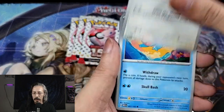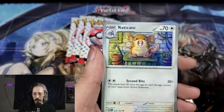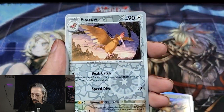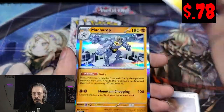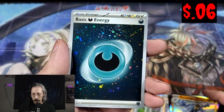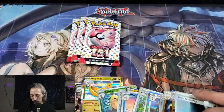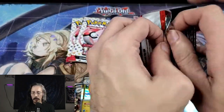Alright, we have Radita, Squirtle, Lickitung, Pidgey, Eradicate, Erica's Invitation again. We have a Magneton — zero Reverse Holo — we have a Raichu Reverse Holo, and a Machamp. And another holo energy — these are beautiful. Definitely wouldn't mind collecting one of each energy.